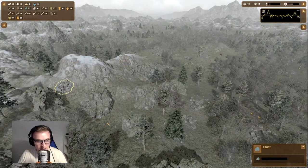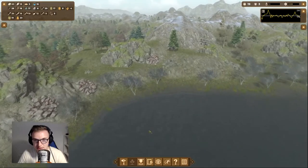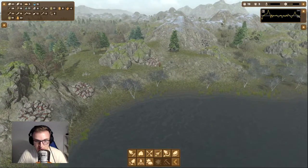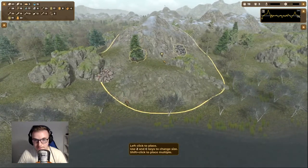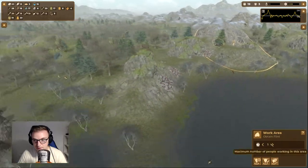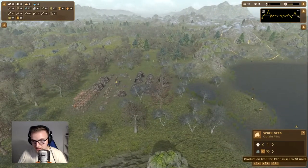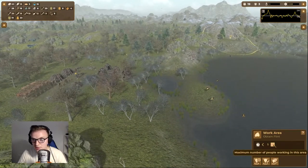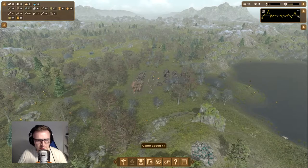That work area has automatically been deleted, so let me put a work order in to obtain some flint from here. Seems like the next best area — I'll up that to 30 because I have a feeling flint's going to be quite a problem. Workload's going down, so I'm going to up that.